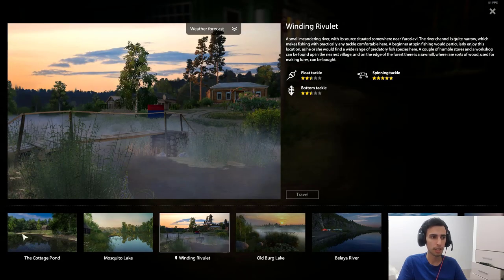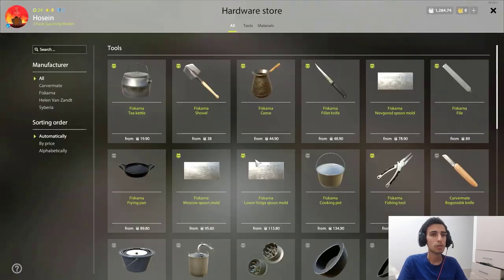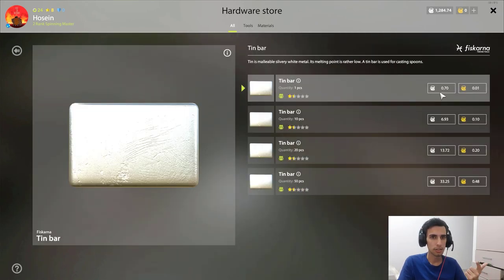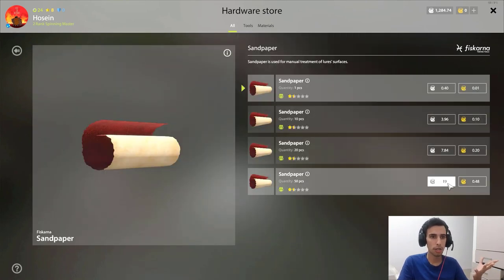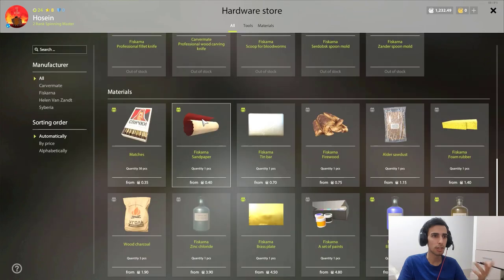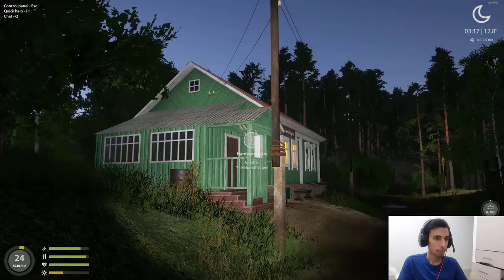Minu Rivulet or Mosquito — these two maps are the cheapest to buy stuff. Do not try it at other maps because it's gonna cost a lot of money. You need this mold — one is 78 silver. Then you need this piece for just under one silver. Then sandpaper and tin. I'll buy 50 sandpaper and 50 tin — that's 30 silver for tin and 90 silver for sandpaper, so under 100 silver total to make some lures.